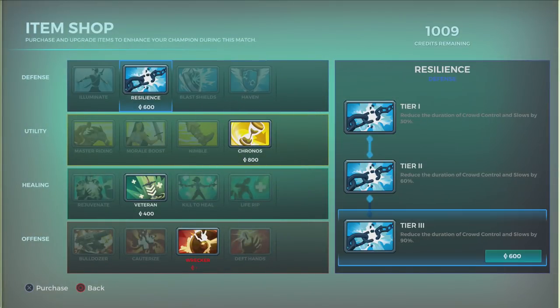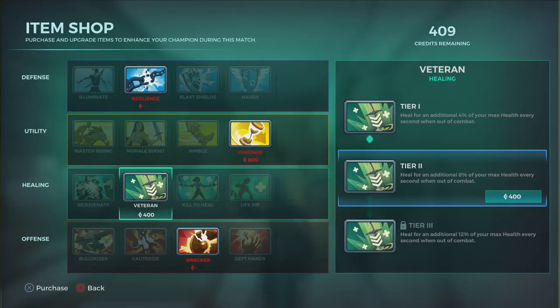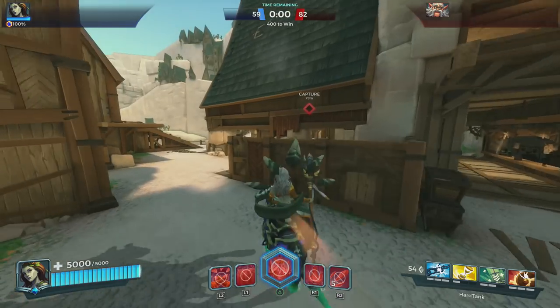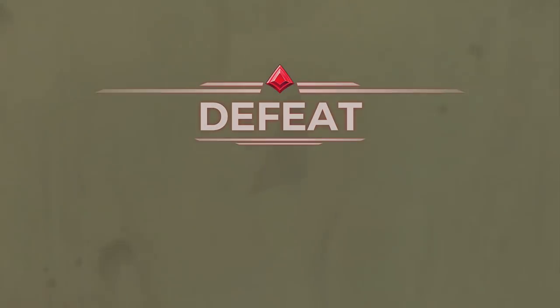Buy resilience against Torvald — it's always good. And buy veteran. If you have a good healer, always buy rejuvenate.